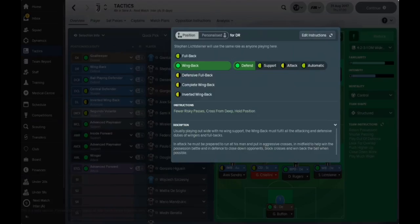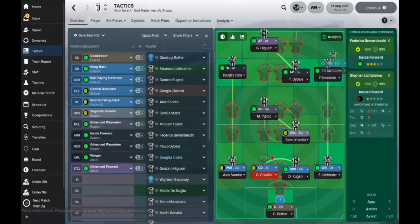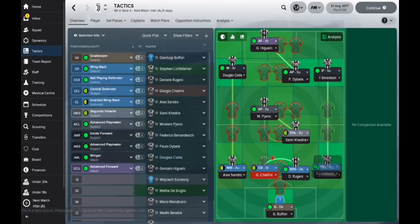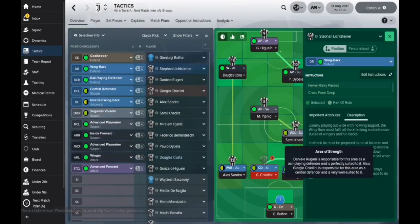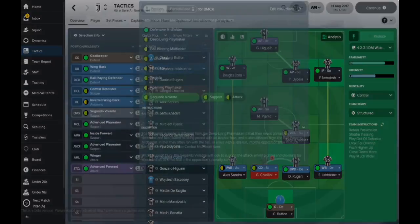On the right side, we've got a wing-back set to defend. He's basically going to be looking to overlap, going around the outside of Bernadeschi and getting forward as much as he can. But because he's set to defend, it's not a fully attacking role — just as and when he can contribute.